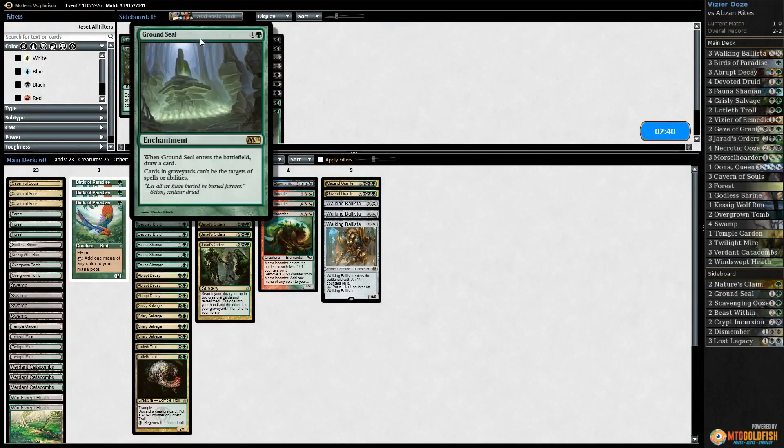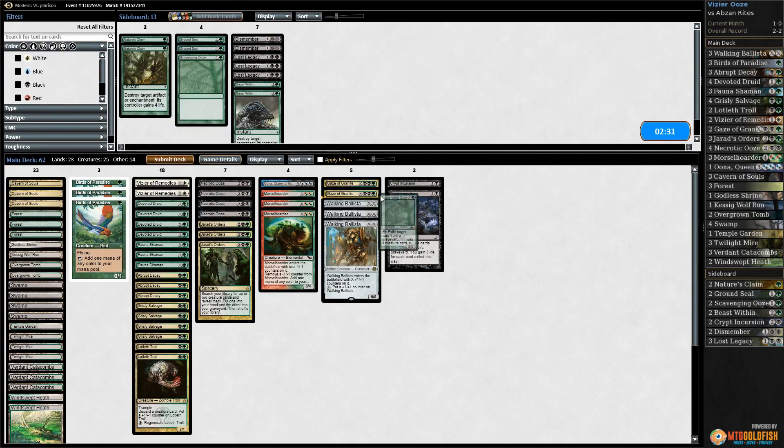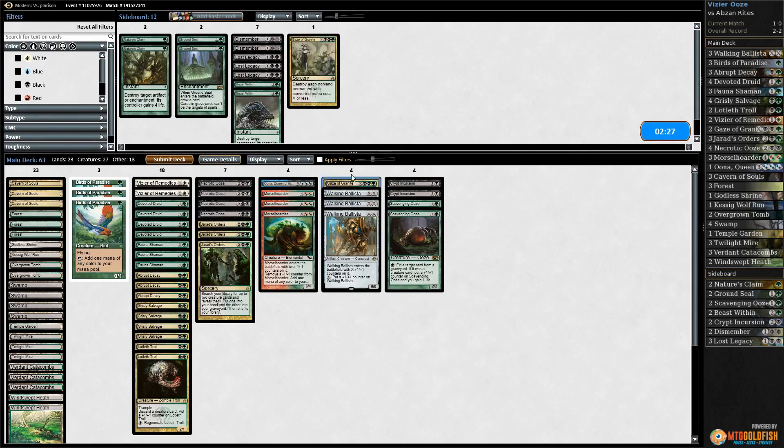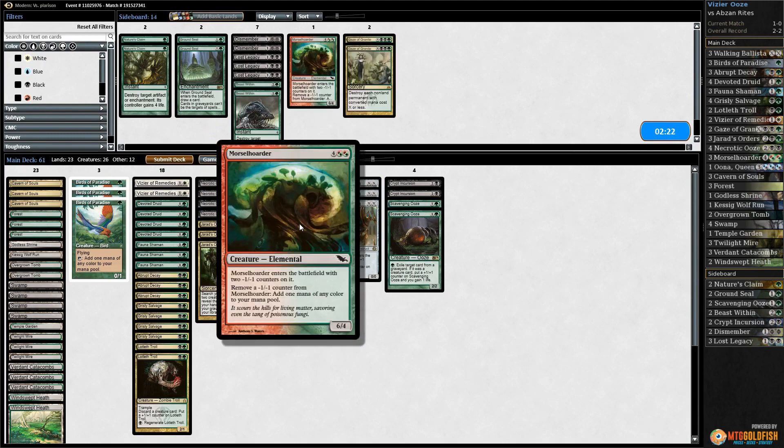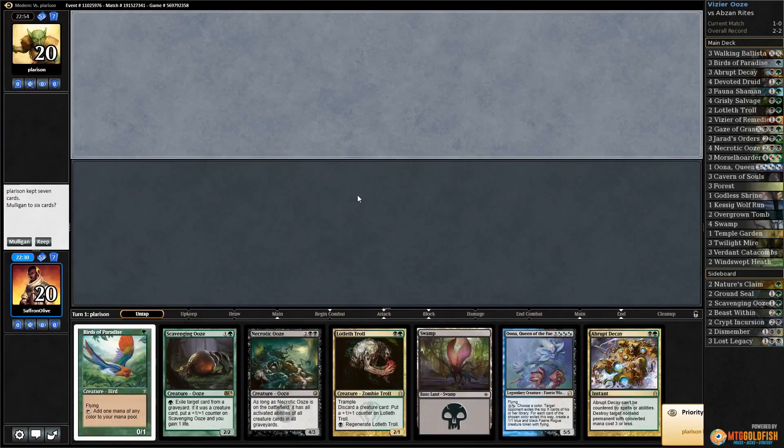I think we want Crypt Incursion against our opponent's deck. I'm not exactly sure what they're doing — definitely Scavenging Ooze. Let's go down Gaze of Granite and go down a couple of Morsel Hoarders. Let's try it like that — make Morsel Hoarder a tutor target, seems reasonable.